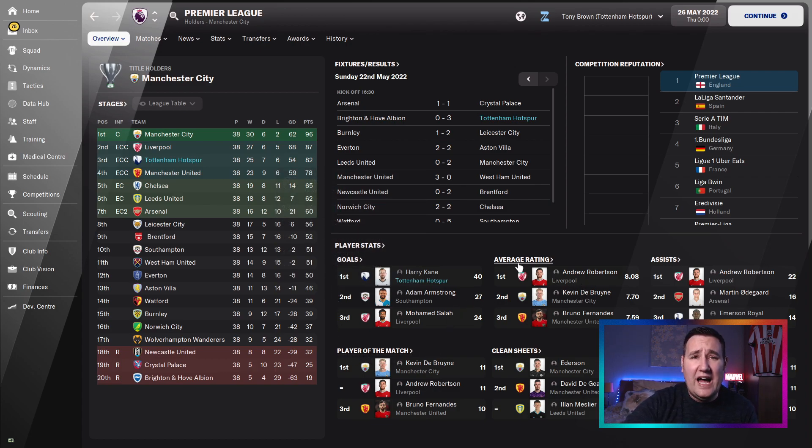Robertson - surprise, surprise - he's got the average highest rating, 8.08. Phenomenal. Most assists - Royal has got 14. Finished 3rd. But top goal scorer with 40 goals is Adam Armstrong for Southampton with 27 goals.